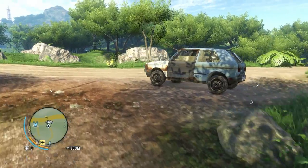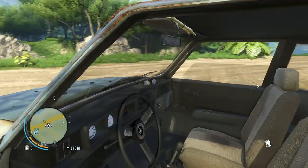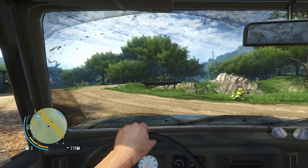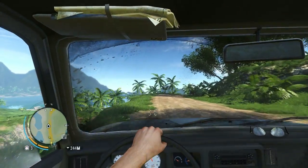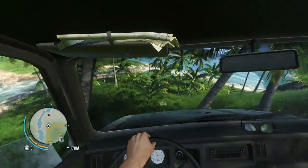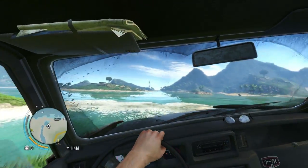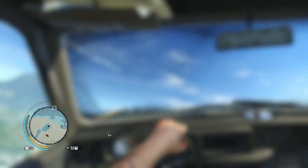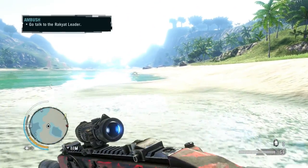Sharks can be found on pretty much any coastline. I like this location because it's really easy to get to early in the game. So just go down this hill and crash this car into the water.